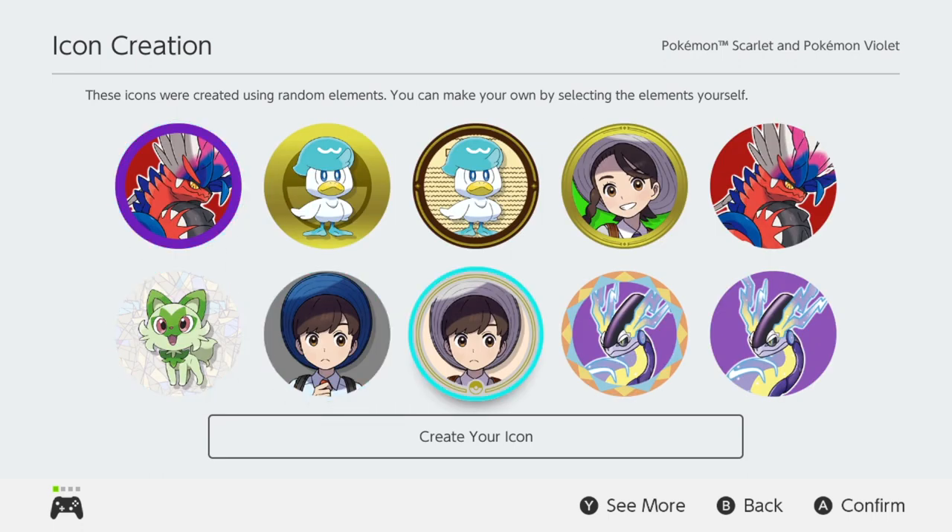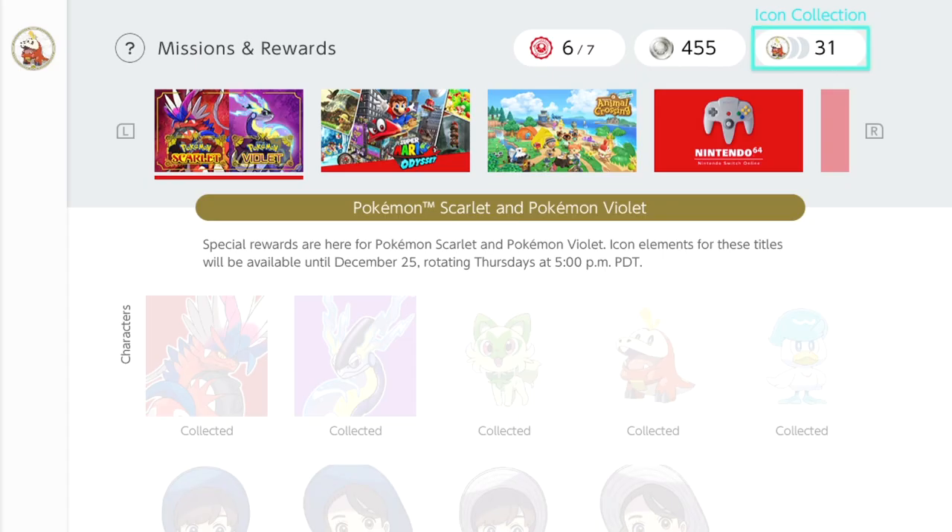You do need Nintendo Switch Online to have this feature, and it's only going to be here for a limited time. As you can see, it says special rewards are here for Pokémon Scarlet and Pokémon Violet. Icon elements for these titles will be available until December 25th, rotation Thursday at 5 p.m. PDT.